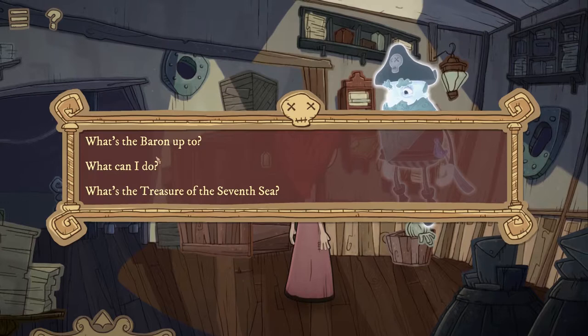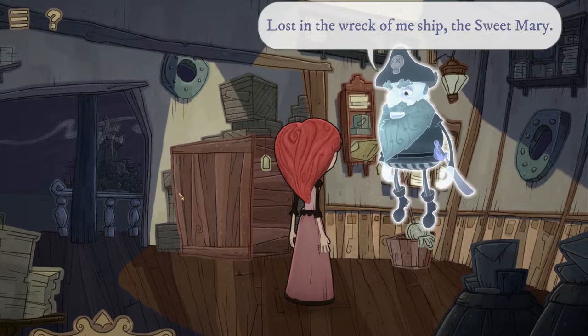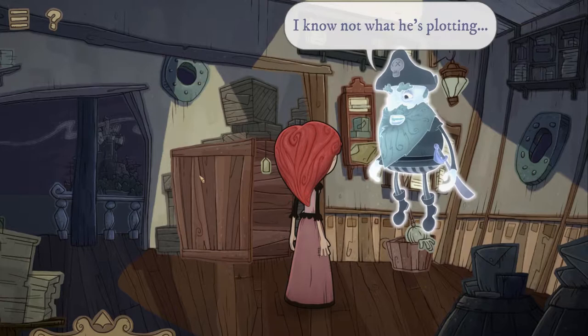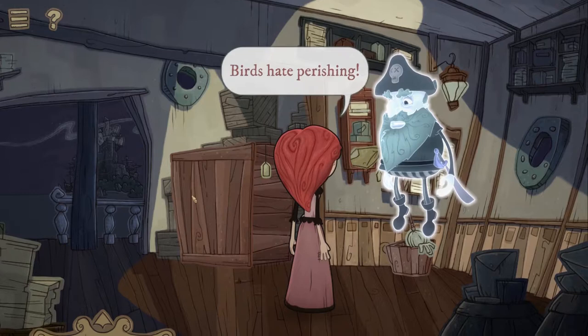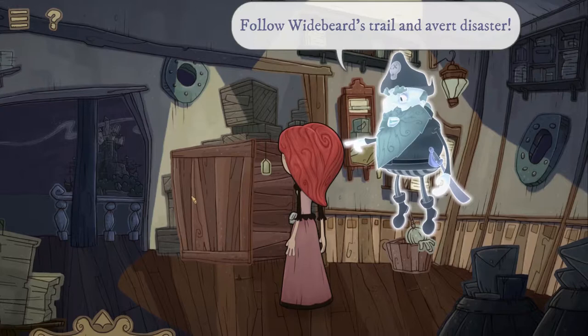This game was made on Adventure Game Studio, which I happened to be mucking around with recently making my own little stuff. By default it has the same thing where you can left-click and skip dialogue. I'm wondering if there's a way to change that — I'd have to look into it. Anyway, we've got to follow Captain... sorry, Baron Whitebeard.